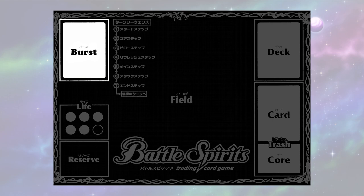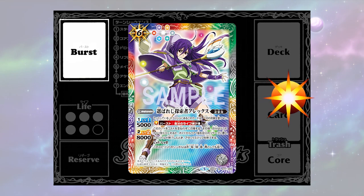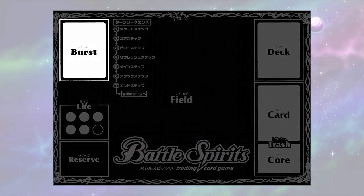Burst. This is where you set a burst card face down and activate it when the burst conditions are met. Cards with burst effects have this icon, so make sure you set the correct card down or you'll be disqualified from the game. You can only set one burst card at a time, and you can only discard a set burst if you intend to set another burst from your hand.